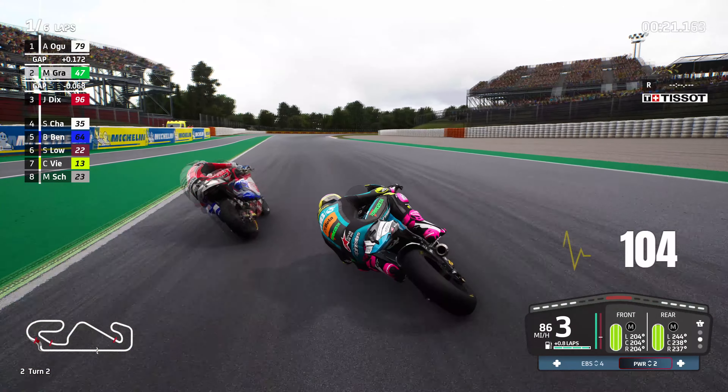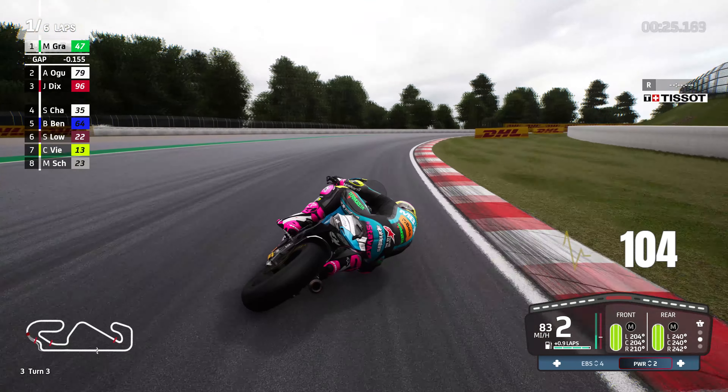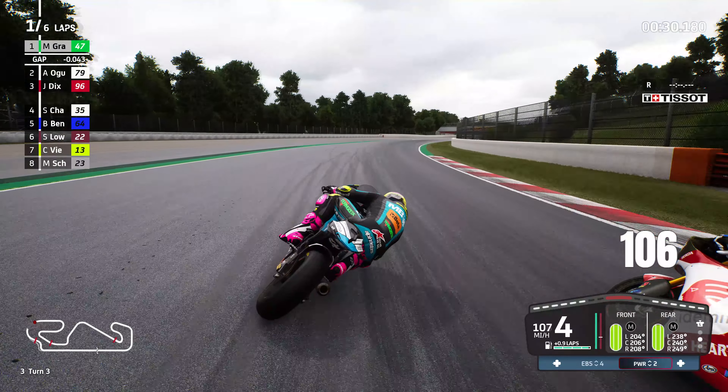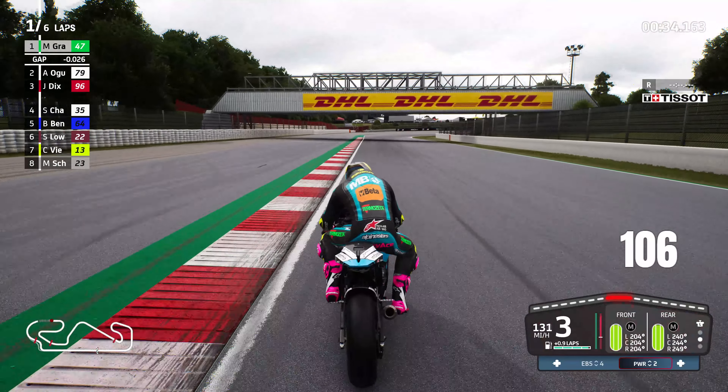Let's try and fight with Iagoura — a change of direction and up on the inside into turn 3, brilliantly done from Grant! We are now leading this Grand Prix. The medium front and the medium rear is the tyre choice for today, so we'll see what we can produce. But Iagoura is fancying a lunge up on the inside.